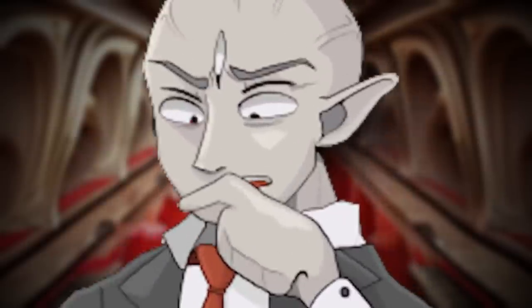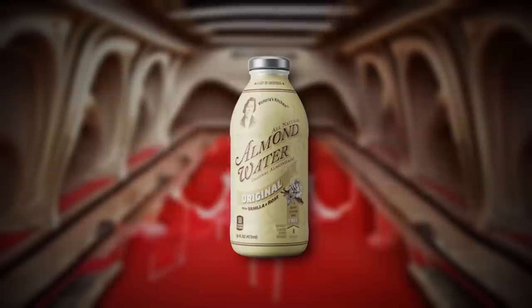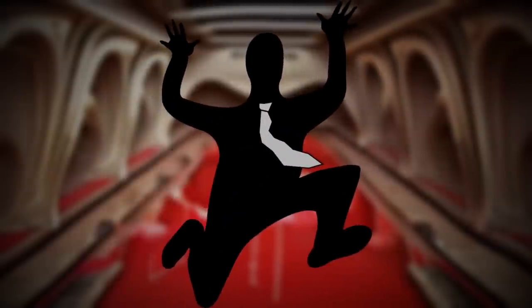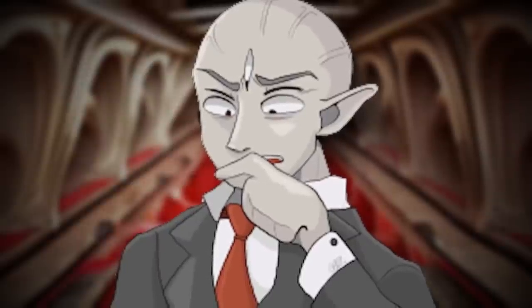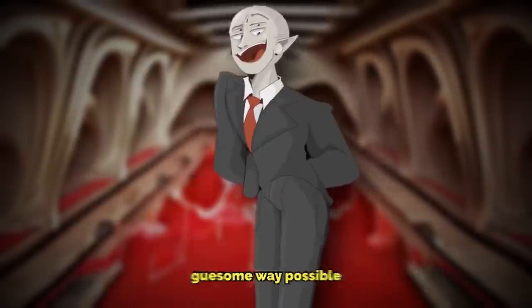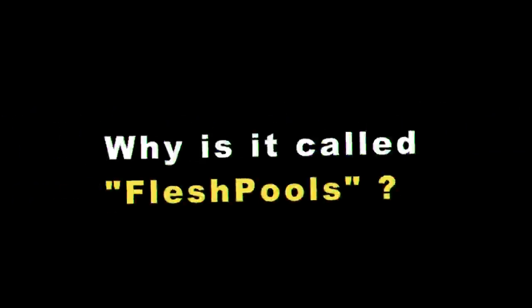The only way to counteract this effect if you were to touch this water is to pour almond water directly on it and hope it works. If you fully fall into a pool, it's probably over for you. Now it's time to talk about why this level is called the Flesh Pools — I'm just going to explain it in the least gruesome way possible.